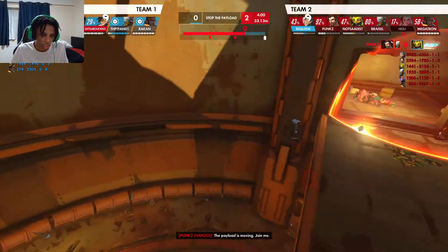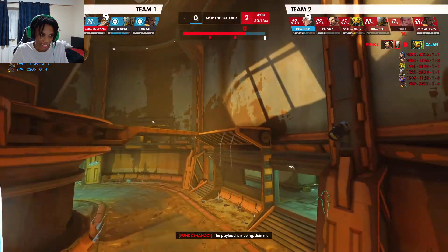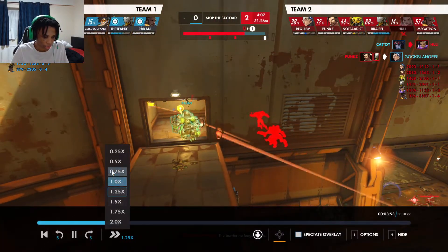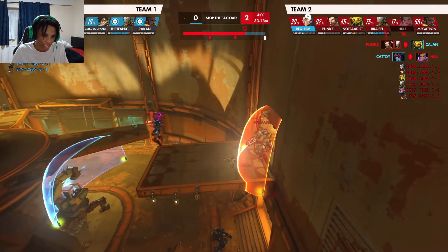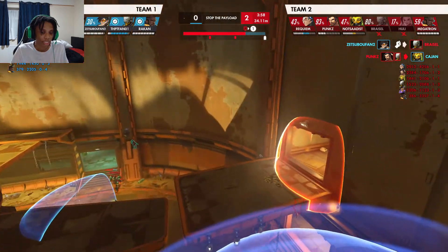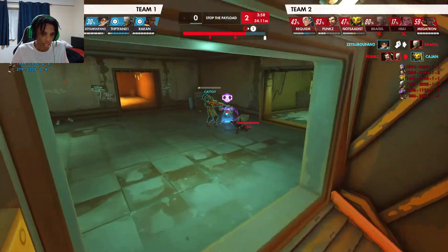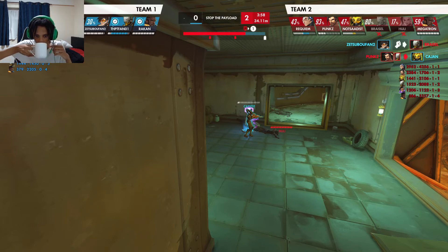You push through this Orisa shield on 176 health into a sniper while you're discorded. You called back your shield, stepped forward and looked directly at the sniper — you're a headshot away from death and your head hitbox is bigger than a squishy's. Don't take that engagement. You also fought so hard to take this high ground just to jump off of it. Someone was apparently calling for you to push the Widow, which is why you went for it.